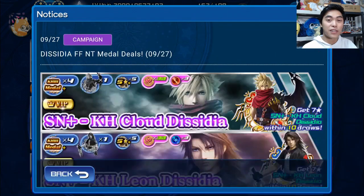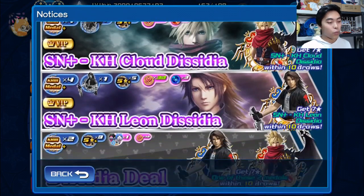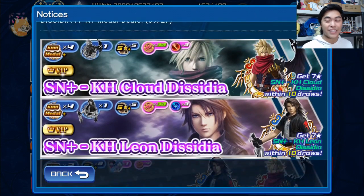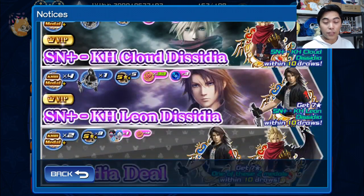For right now we've just got the banners, so we're going to go ahead and talk about the banners, the medals, and whether or not I think you should pull for them. We've got two new medals coming our way: Kingdom Hearts Cloud Dissidia and Kingdom Hearts Leon Dissidia. These things look amazing - it's the Dissidia models with the Kingdom Hearts clothes on top of them.